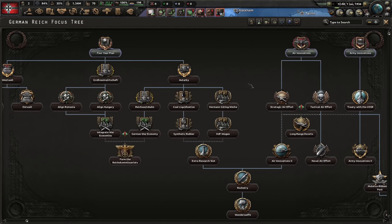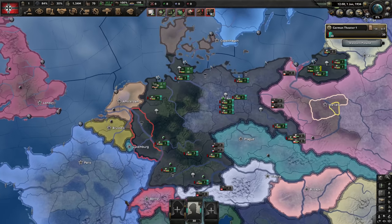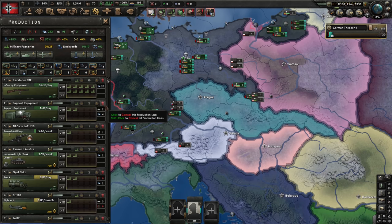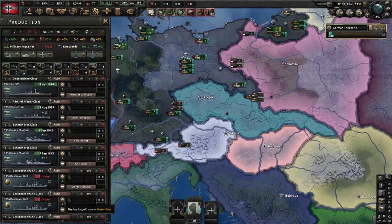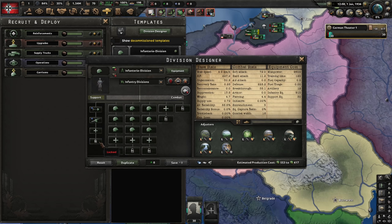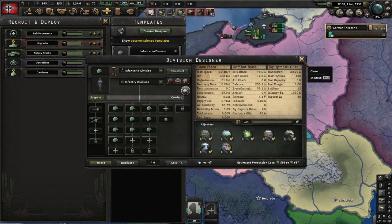I'm not starting with Rhineland; instead I'm starting with the four-year plan, because we want to attack Poland with a normal war goal early on. If we do Rhineland and Anschluss first, there might be enough world tension for the Allies to guarantee Poland, and we wouldn't want that. I'm going to be using pure infantry with no support — not because I prefer it, but because adding support companies would cause bonuses that don't scale linearly, which would damage our experiment results.